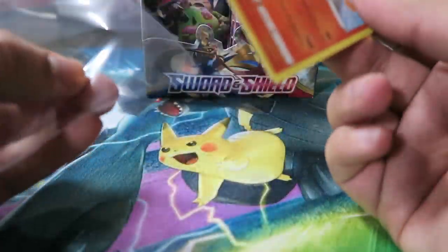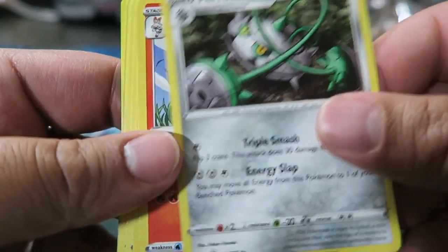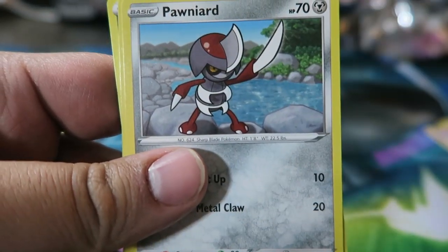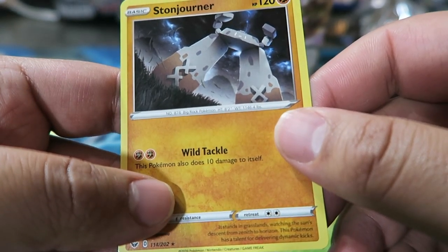I like how Cinderace has like multiple arts. I'm happy because he's one of my favorites from the new games. I think we get full Holo versions and Vs in the next set, which should be out in May I believe — looking forward to that as well. Then we have Ferrothorn, Raboot, Lum Berry, Goldeen, Roselia, Cassie, Pawn Yard, Sizzlipede, and Sizzlipede Reverse, along with Metal Energy and Stonjourner.